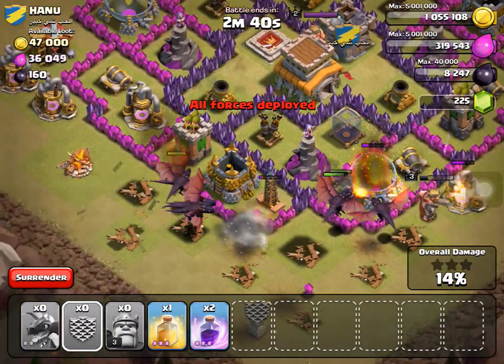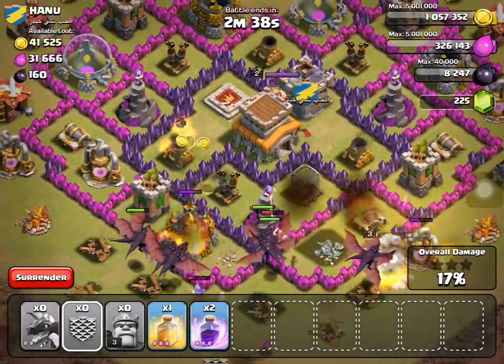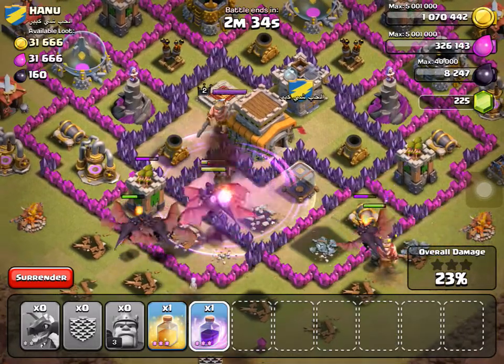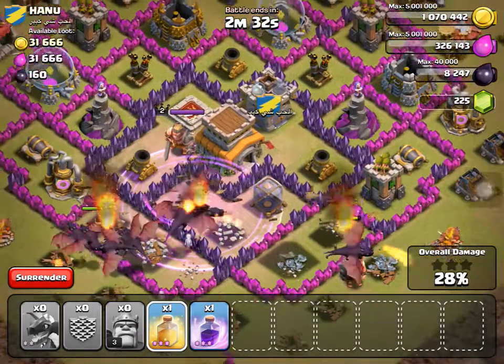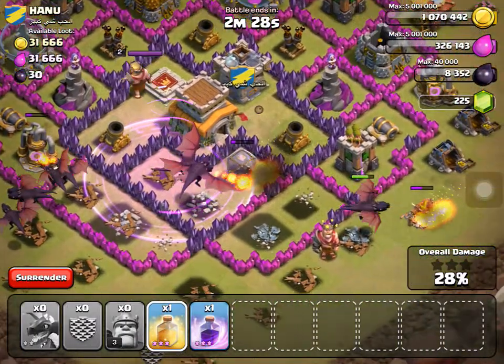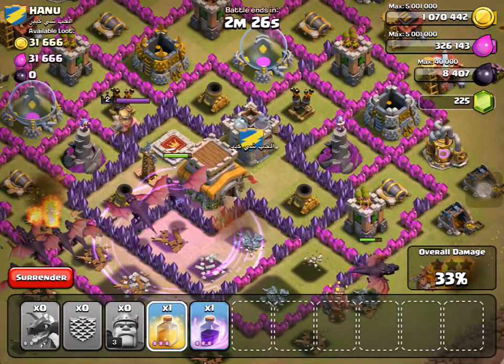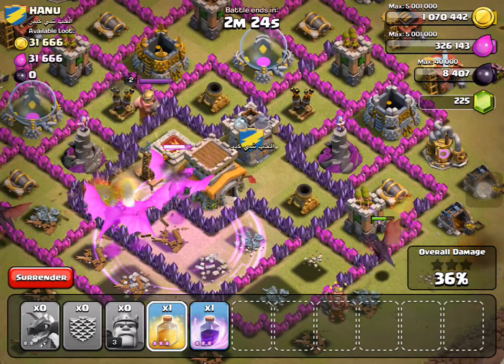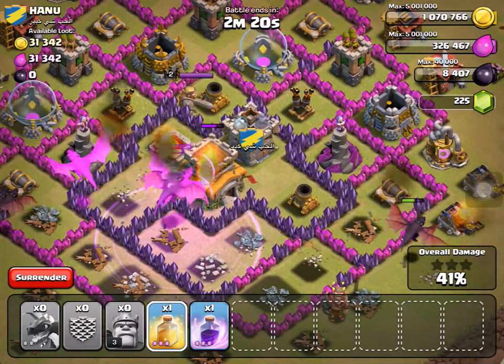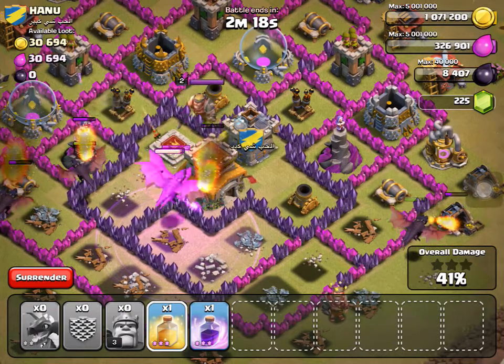Okay, now I have to be careful. I'll throw a rage spell here and a heal spell in a bit. Dragons, I trust you! No clan castle troops — that is so stupid at a war. Never, never, NEVER forget to donate troops to your clanmates.